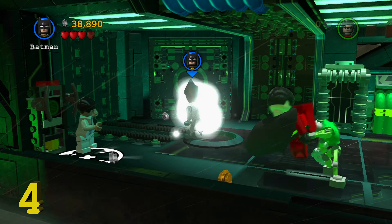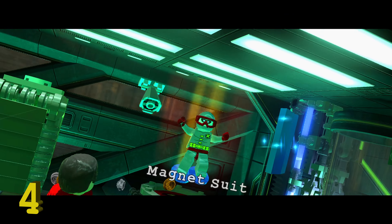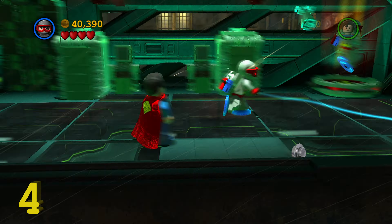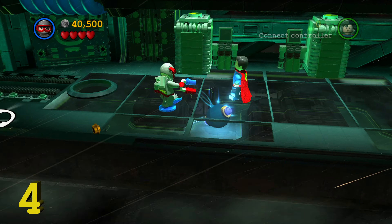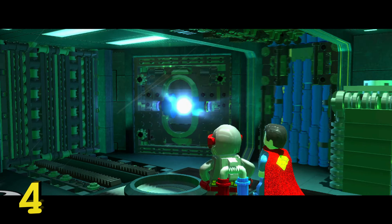Alright, so this level starts off with a Batmobile vehicle section and there's going to be three minikits that we need to get. This is just a loop, so if you miss something you can always come back and get it later. First off there's going to be this Lex Luthor billboard right there, pretty hard to miss. So that is minikit number one.